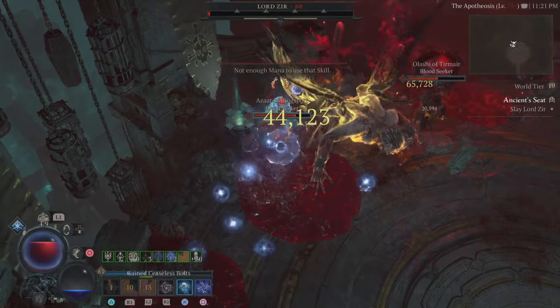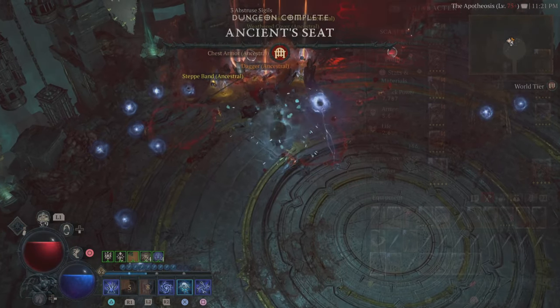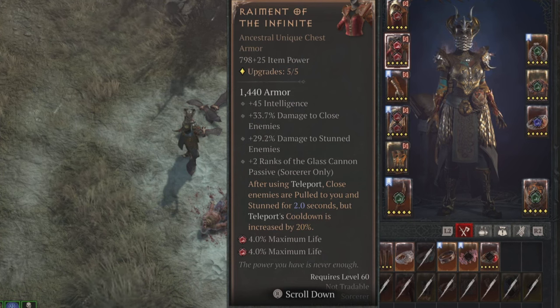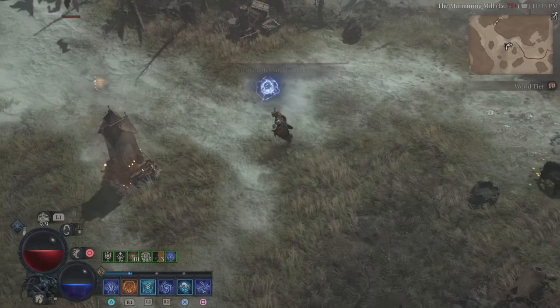You will need nine of these, then head over to that dungeon, and with a little bit of luck you can get this to drop. This is specifically for the sorceress — it's pretty cool. You get intelligence, damage to close, damage to stun, and ranks in Glass Cannon. After you use Teleport, close enemies are pulled into you and stunned for 2.2 seconds, and the Teleport cooldown is increased by 20%.